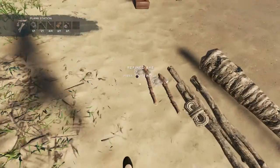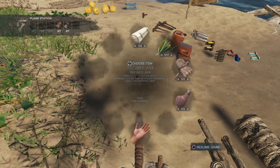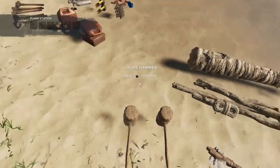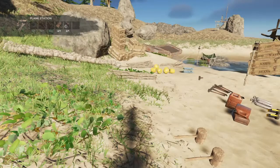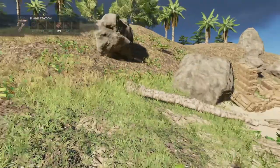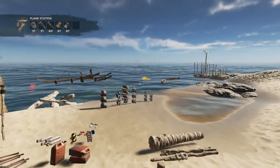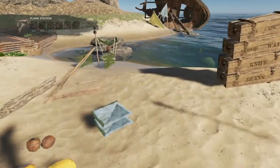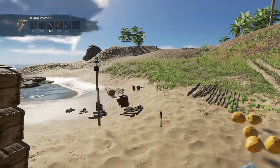Both refined hammers are at 0.5% so I could just make a plank station, break it down, and make another one. I made myself a crude axe which is now at 33.9% — that got used up real fast. I have no more leather, which is a serious issue. I also have no more rocks — rocks are gone. I'm gonna have to go to another island.